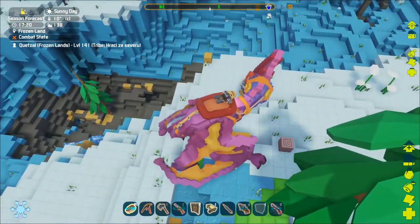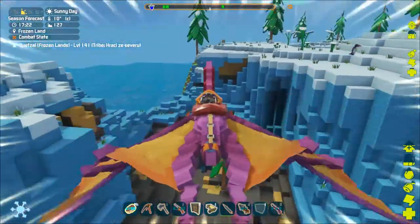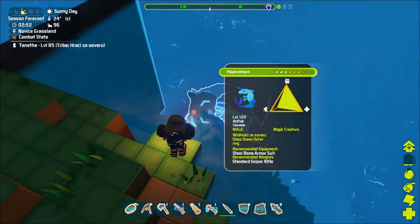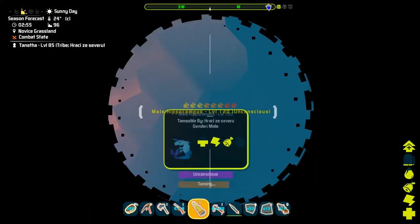What follows is the same as with the normal hippocampus. You need to put it to sleep, so shoot away until it drops. It is tamed with the same taming food. Depending on the taming food used, this will take some time.